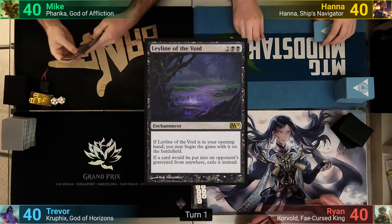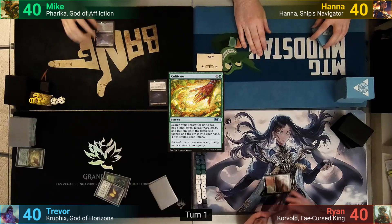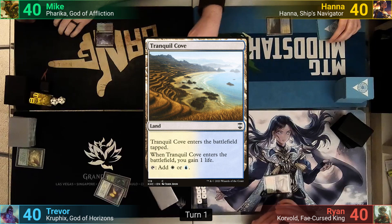Ryan starts us off by playing a tapped Sheltered Thicket. Trevor plays a Forest and casts Mana Crypt. He's able to cast Cultivate to find a basic for the field and one for his hand. Mike plays a Llanowar Wastes and passes. Harry plays a tapped Tranquil Cove, gaining one life, and passes it back to Ryan.